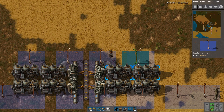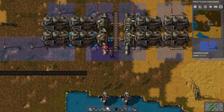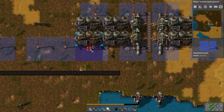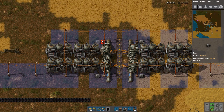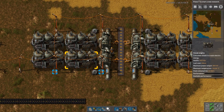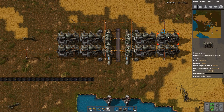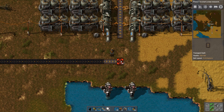Lights are not mandatory, but in my bases light is mandatory, so I always try to include lights in my blueprints as well. So this is one steam power unit — maximum output is 900 kilowatts per engine. With this setup here, that's around 7 megawatts produced, and it feeds right into the power network.